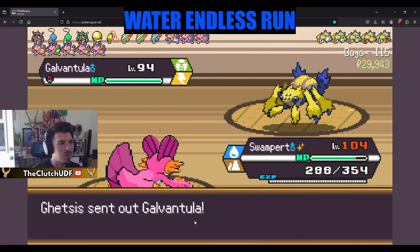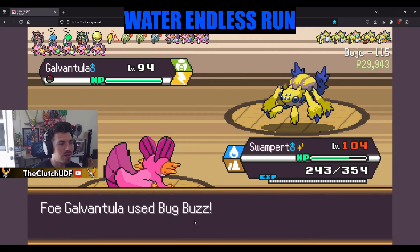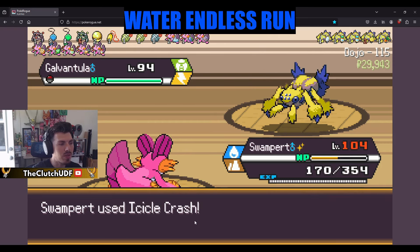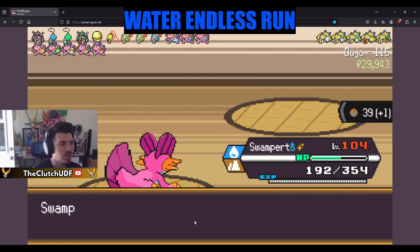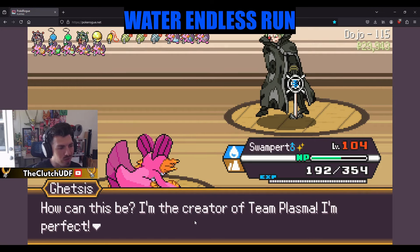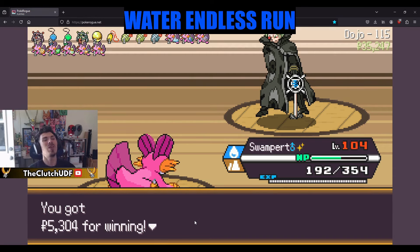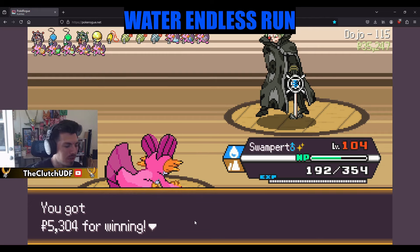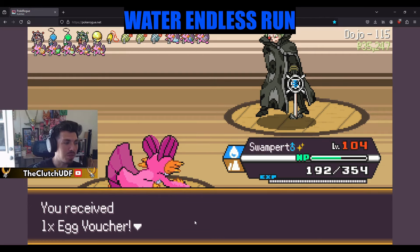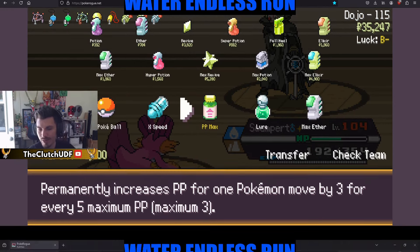This is what we're waiting for — Surging Strikes! Ghetsis's wolf run is pretty scary, but this guy always switches up his team massively between this fight and the 165 fight. Did I flinch? Did I miss? Probably missed because that move is just way too inaccurate. How can this be the creator of Team Plasma — 'I'm perfect.' Your win-loss against me is like only 10%, big dog. Oh thanks, a PP Max — not what I needed.